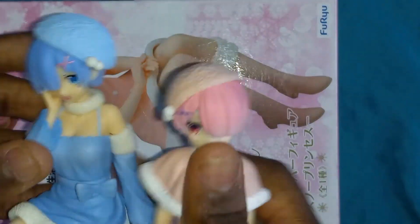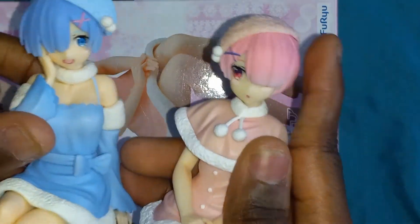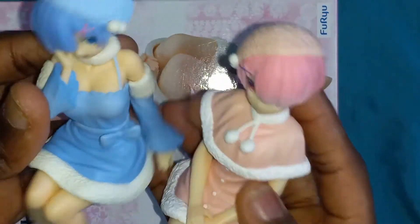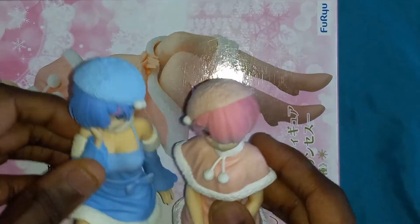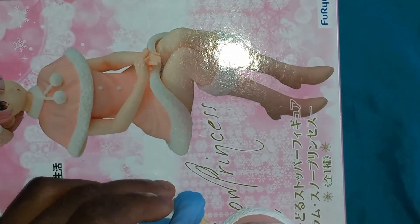They don't sit like this — they sit like this. They have to look at each other. Ram looks at Ram right there. Goes like that and they can sit next to each other.